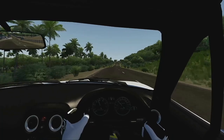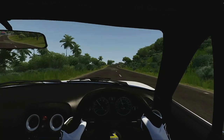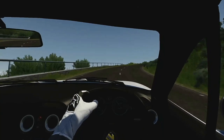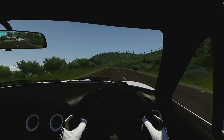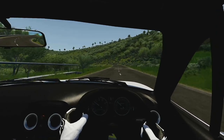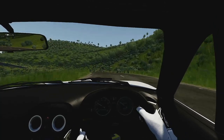Oh look at that tropical scenery — palm trees and banana trees! I need some banana trees. I feel like I'm in Africa or in the Caribbean somewhere. I'm in a little Miata — come on, power! Maybe I need a little bit more power, but it's all right, we're cruising.